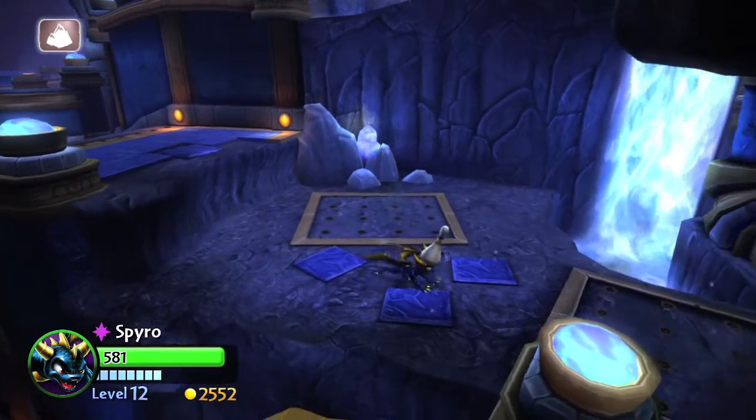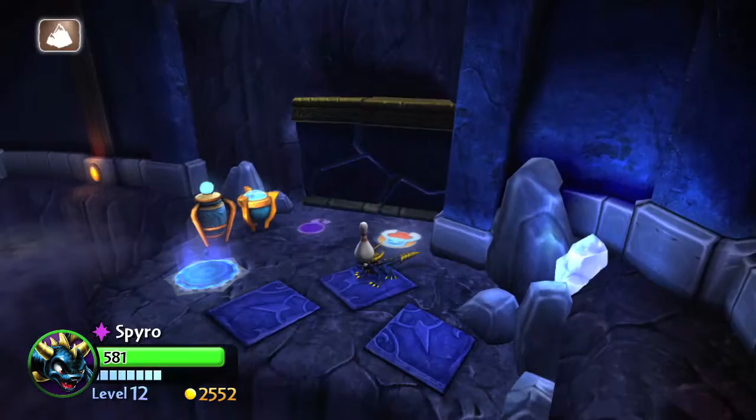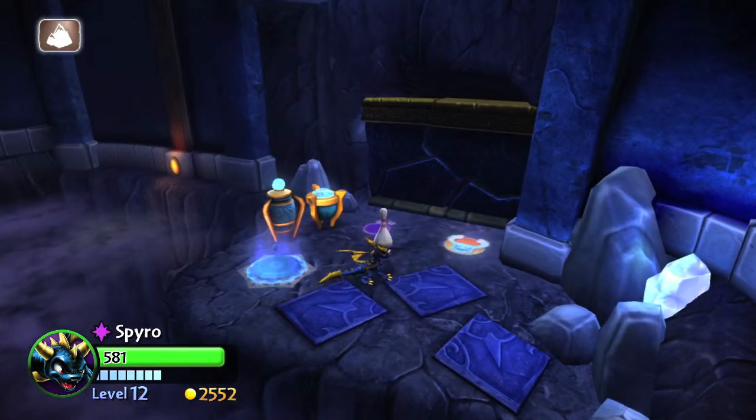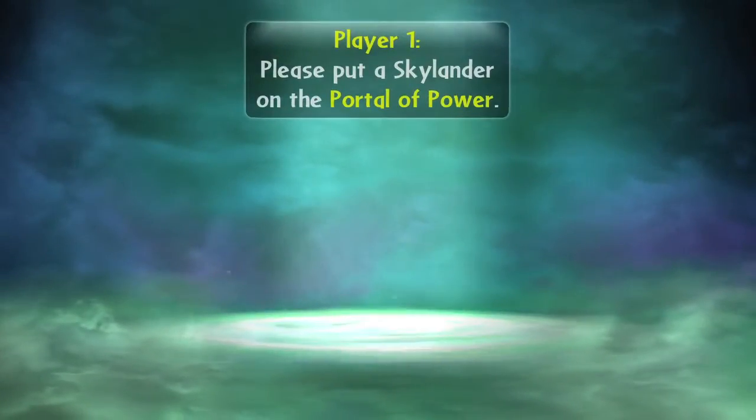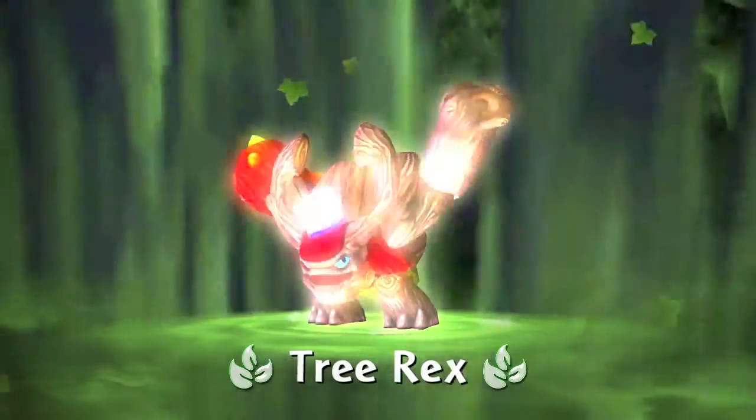What you want to do is make your way to this part with the two spike traps and drop down towards the screen. You are going to need a giant figure for this, so make sure you switch out. If you have one of the starter packs, it should have come with Tree Rex, but any giant should do — he is most likely the one everyone has.